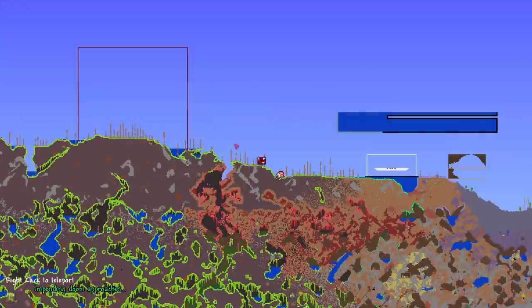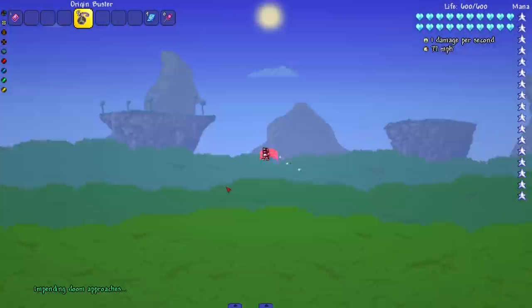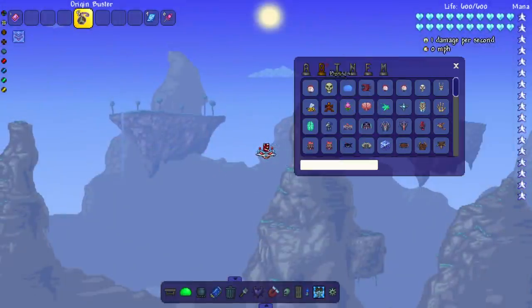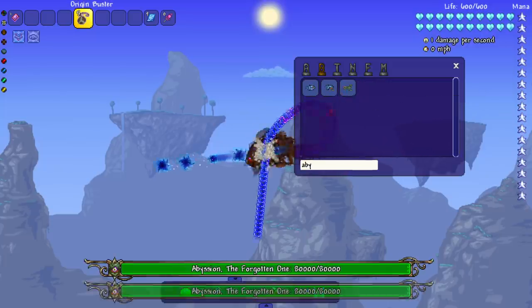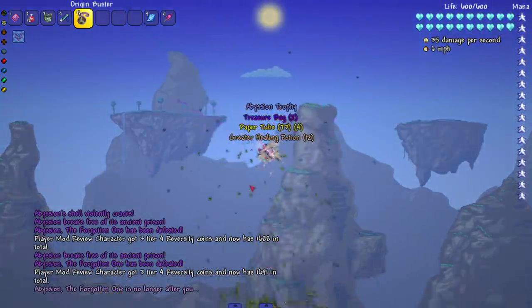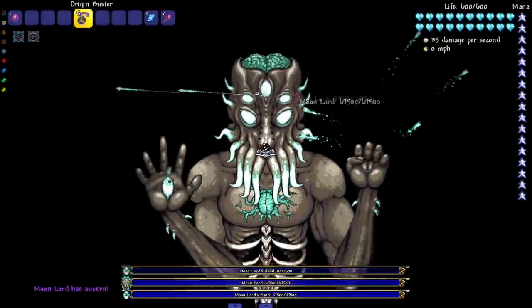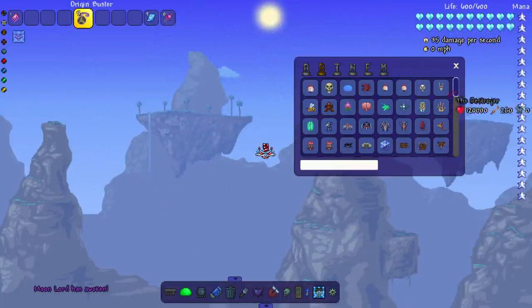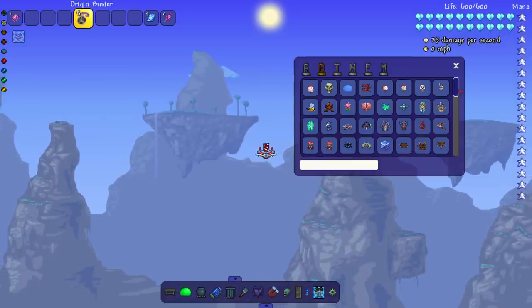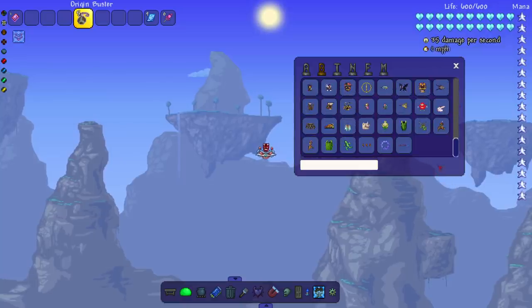I'm gonna have to summon in the Moon Lord myself - that's fine, it's different. While we wait, we can fight the Thorium bosses. Let's start with Abyssion - boom, get them out of here. They actually did drop the treasure bags, most of them. Hey, what's up Moon Lord - let me get one of those eyes. I don't know why I'm still surprised every time this yo-yo does something like that. It feels like the Black Hole Pickaxe and I kind of like it.